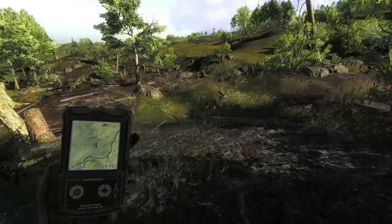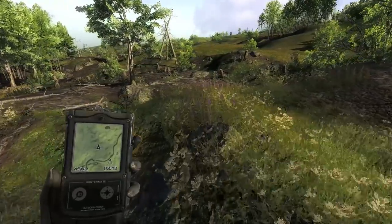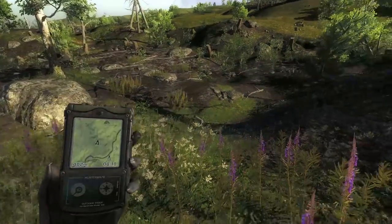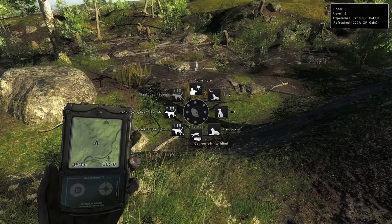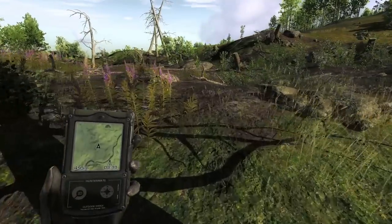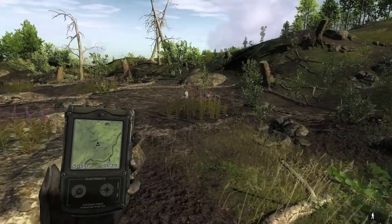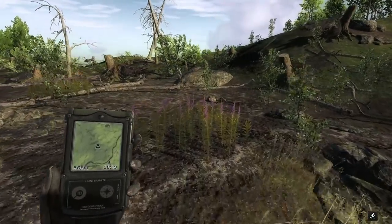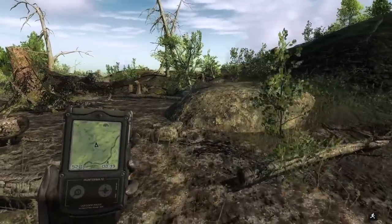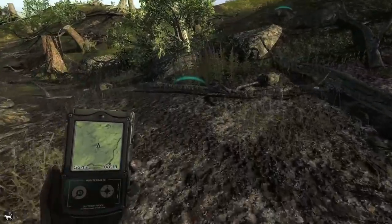Right now he's slowing down, and what I've been doing is just running when he's running, then crouching when he slows down. You can press the V key so he highlights, which lets you know where he's at. There is an icon that will come up in the bottom left when he actually finds an animal. This little area is always full of rabbits and we do have some tracks right now, so that's a good sign.